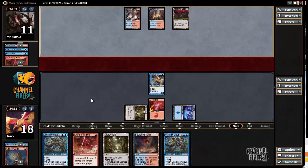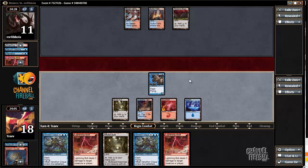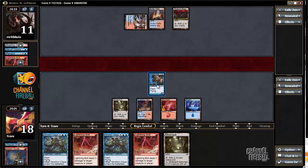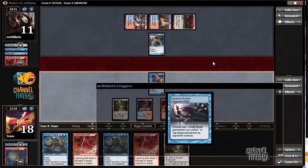Opponent not playing snap-bolt. They have Tectonic Edge up — that's a good draw. Pestermite coming in. We've got a lot of damage, we just need to not get comboed. Vendilion Clique this turn seems nice so we can get rid of a Splinter Twin if there is one. Double bolt also seems good because we can push with Mutavault — but we could Vendilion Clique to clear the coast and save these bolts to go to the face. That seems probably better.